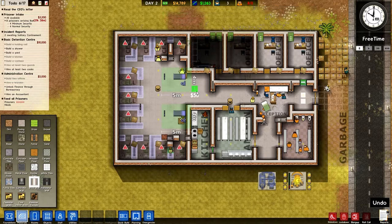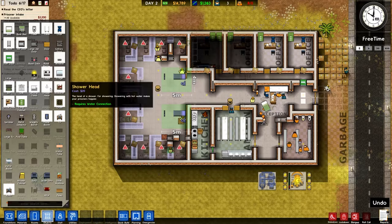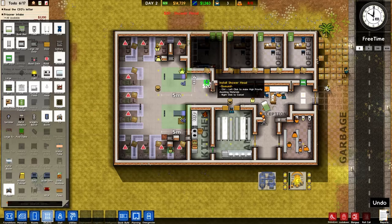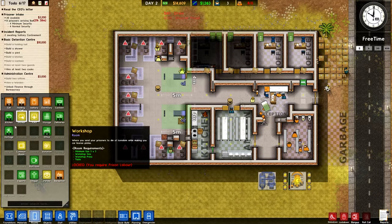We're going to put a little shower area in here. Where are the shower heads? There we go. Put some drains in. There's the shower — I'm going to make that the shower area.